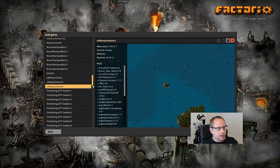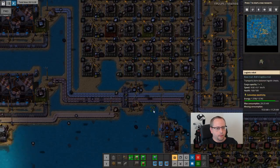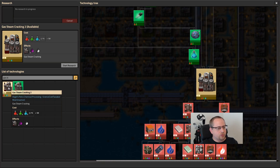Load game. I'm still in 0.18.32. Here we have Braver New Speedblock 6, so about to start episode 7. The first research I'm doing is Gas Steam Cracking 2. Since I'm playing single player, the game is actually paused when I'm in the tech tree.